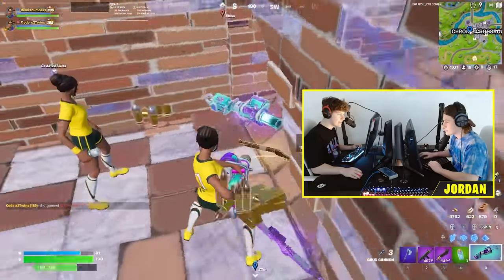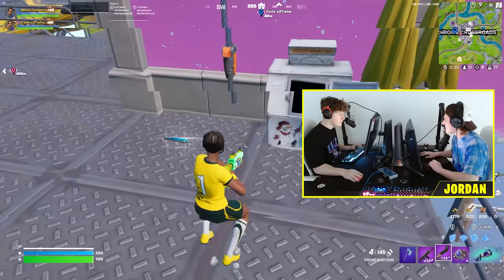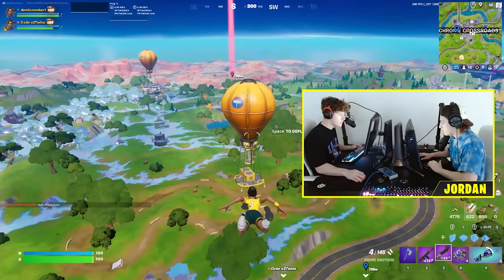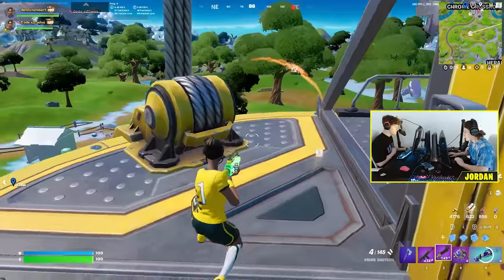These guys have a chug cannon too, so I'm guessing you get the chug cannon from the heals crate. Alright, so now that Jesse and I have two keys I think we should go over to this vault because I want to get some more of these Dialer Drops. By the end of the game I want to have tried all three sections.